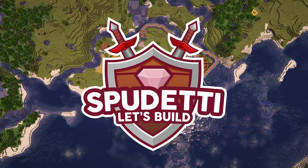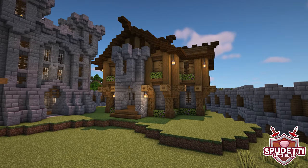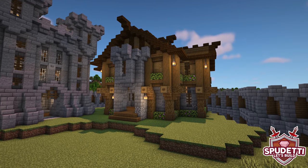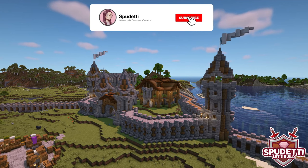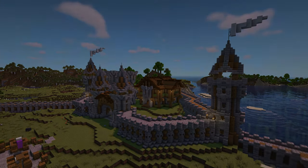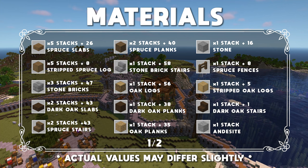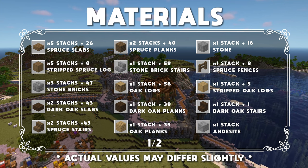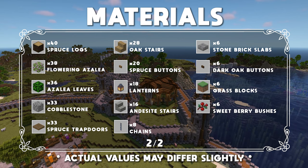Hey everyone and welcome to episode 9 of my Let's Build a Medieval Village series. This is the third part of the castle build and I'll be showing you how to build a grand hall. I'll just be showing you how to build the exterior in this video, and the interior will be shown in the next episode. I really hope you enjoy the video and if you have any feedback or questions please feel free to leave a comment. And if you missed the last episode where we built the castle keep, you can find the link to that in the description.